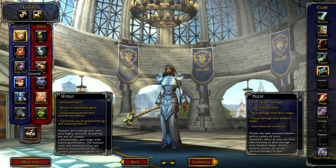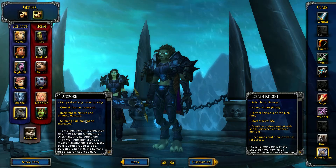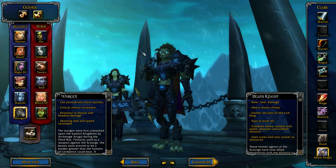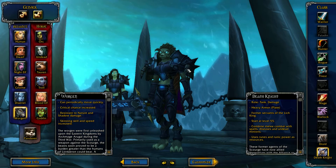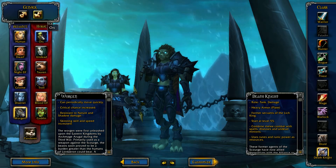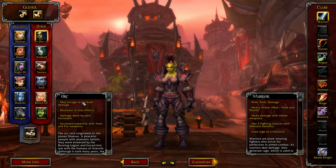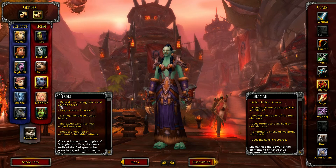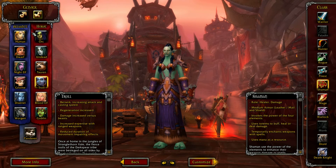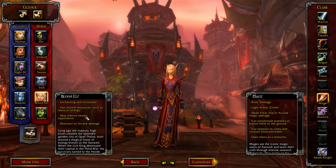There are two Alliance races you want to particularly look at. Draenei have an increased chance to hit, and Worgen have increased critical strike. So if your main character is going to be a class that needs critical strike, you might want to start a Worgen on the Alliance side. The Horde side has special ones too — Orcs have increased damage when enraged, Trolls can Berserking to increase attack and cast speed, and Undead have increased health regeneration. Blood Elves also have a good one — it's a silence ability but it also increases your mana, energy, or resource regeneration. Read each one and pick the one you want.